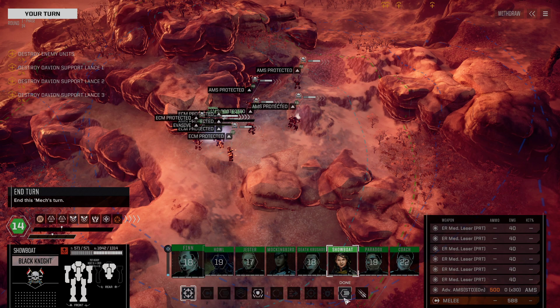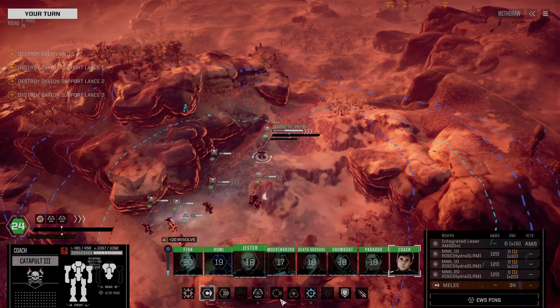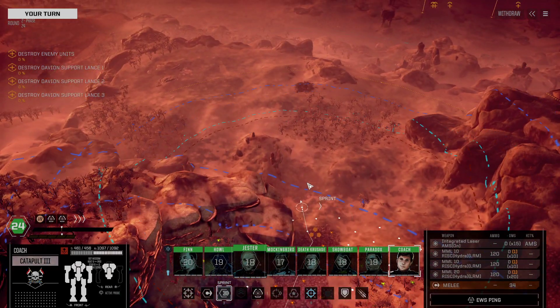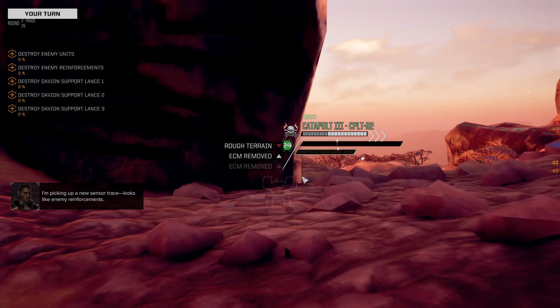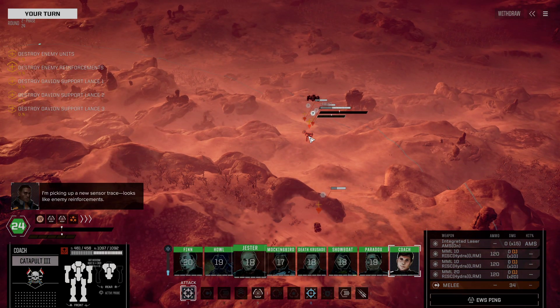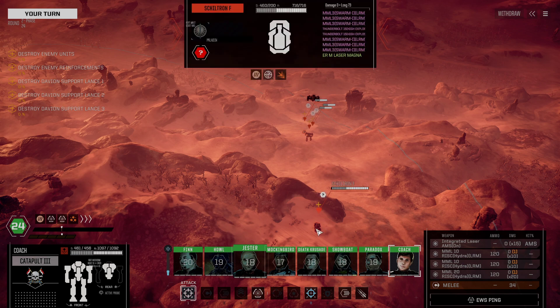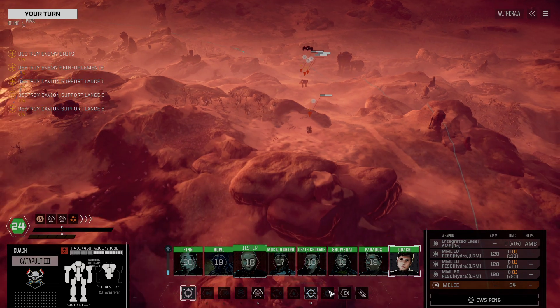The Black Knight should have no trouble keeping Endo-TSM running — 588 damage even without it. We've identified the reinforcements. We're dealing with a Lament, a Bola, and a Shiltron. That's a lot of firepower, that Shiltron.